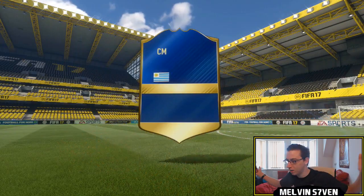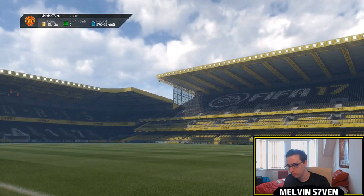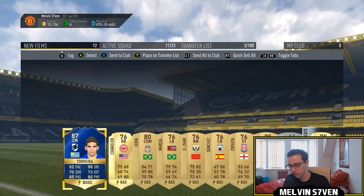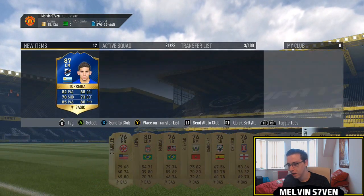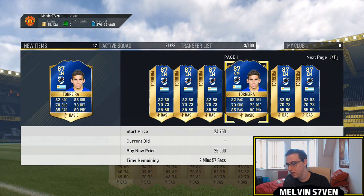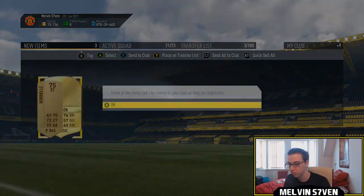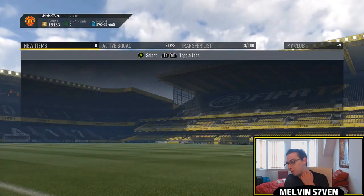We do! We get a Team of the Season — I knew it! Is it a guy I've already got? The centre mid? No, it isn't, it's someone else. Torier! Get in — I knew it, they're so easy to get. He goes for about 23 to 24k I think. He's got some really, really good stats there. Happy with that.